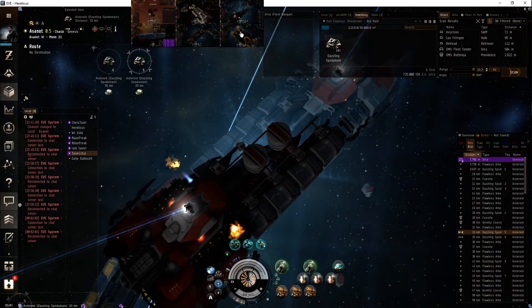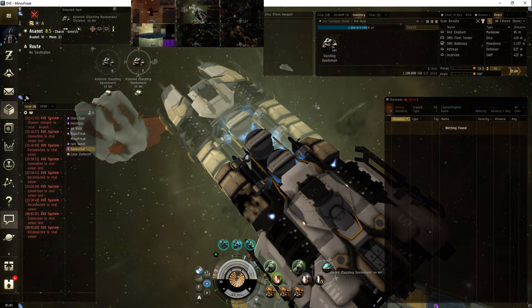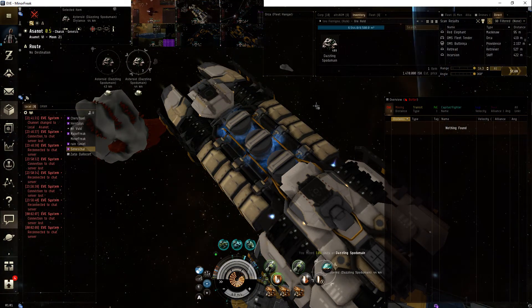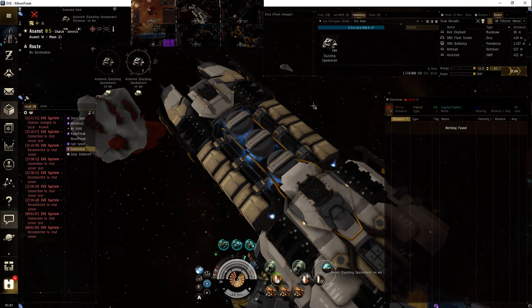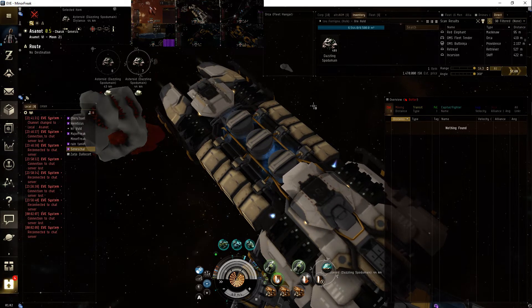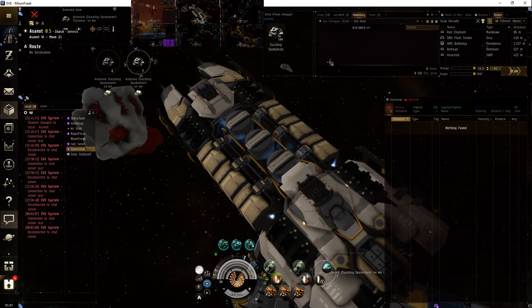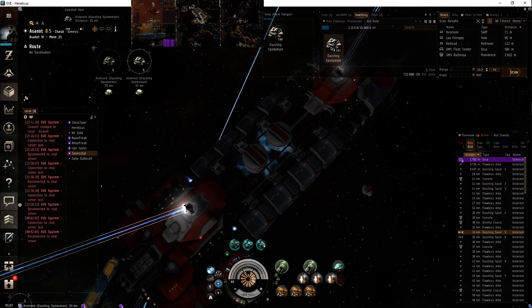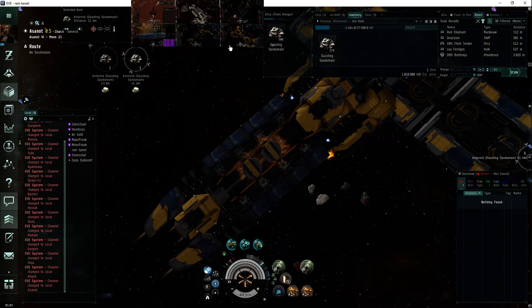So this guy's halfway full, a little bit full, a little bit full, a little bit full. That's the thing about the Hulk — it's just so much work. I have the High-Wall MX-1005, 5% extra. As you can see it's pretty slow. So we've got 305, 305, 279, and 506. So it's pretty much double what a Retriever can do.